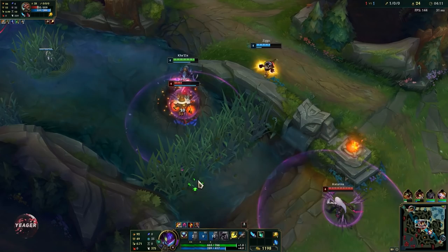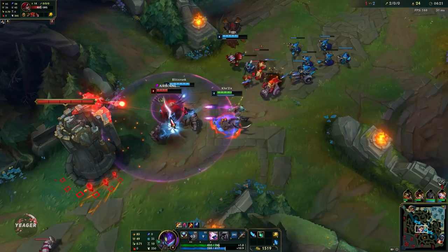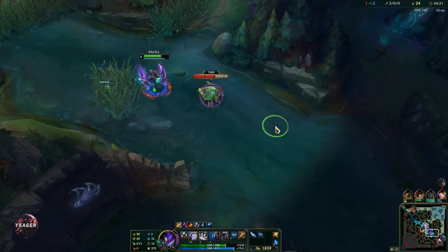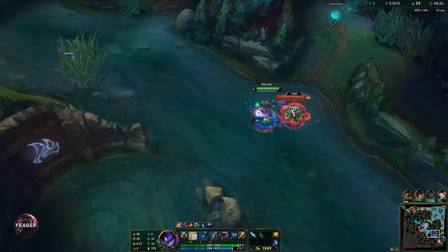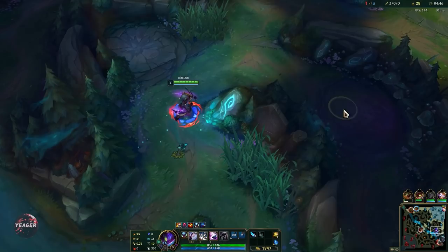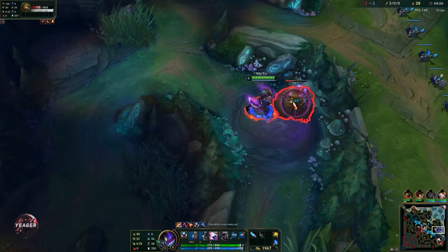He's going to flash so I can follow up with my flash — auto attack and a Q. When you gank someone you want to try to save your E. Wait until they use their movement abilities or summoners and then use your E, so you make sure you have a gap close available. Kha'Zix doesn't really have any hard CC, so it can take quite a while to take down the Scuttle in the early game, and if someone comes to contest you're in trouble.